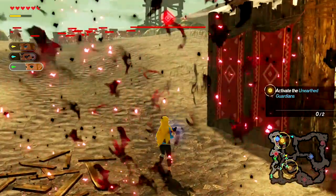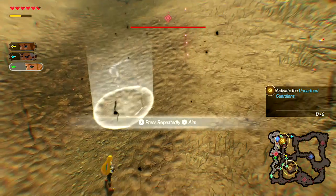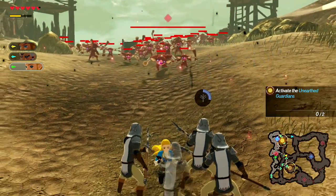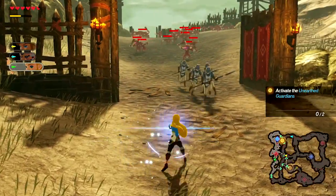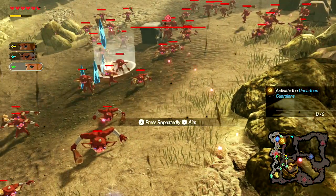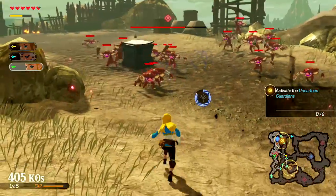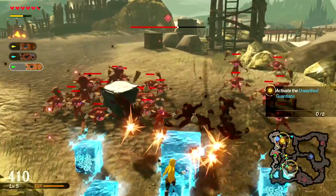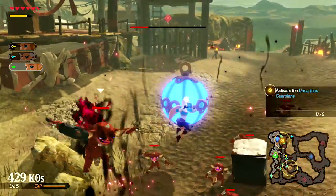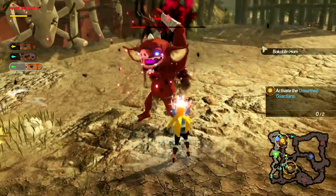Her Cryonis is similar to her other abilities — once you click it you can move the ability around and place icicles down. Those stay there and you can detonate them with ZR again. Everything is dependent on her unique action, which is detonating things she generates. So we use Cryonis, drop a bunch of icicles over here, then detonate them — killing enemies pretty much instantaneously. We can also do things like drop a bomb over here, detonate it, and do a lot of damage.